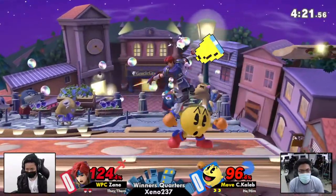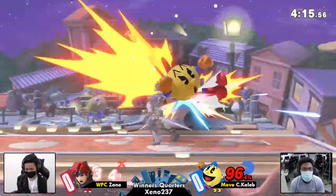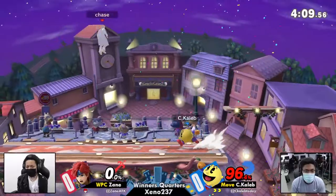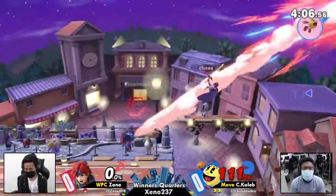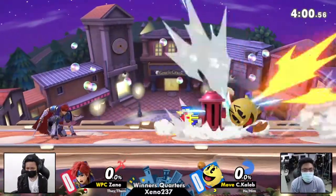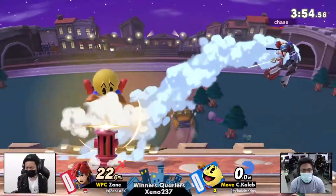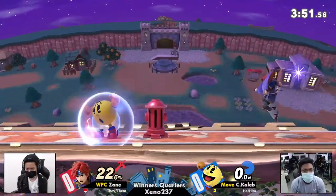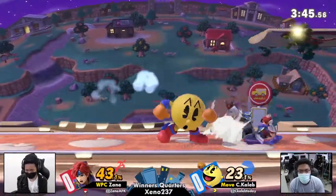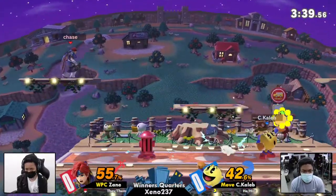Both players now on their second stocks with very high percentages — who is going to overreach and lose their stock? Zane being a little bit scared because of how active Pac-Man's down air is, falling short, but then right after respawning is able to just secure it. C. Caleb doing an ill-advised pellet on stage. Like I said earlier, Roy is very fast, so he was able to just catch him — pelleting all the way to the edge, asking to get hit by Roy and die off the side. Because, once again, the sides on Town are pretty tight.